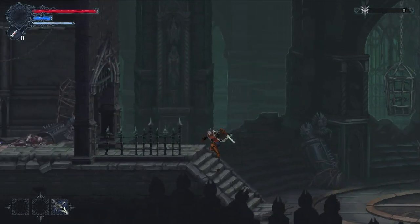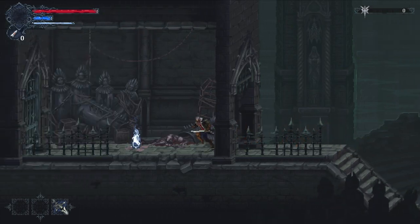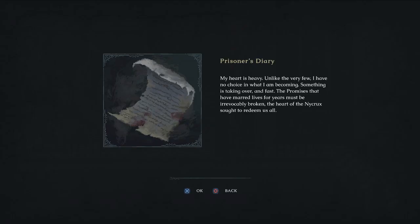First things first: always go left. If the game wants you to go right, do the opposite — especially in Metroidvanias. We have the Prisoner's Diary: 'My heart is heavy. Unlike the very few, I have no choice in what I am becoming. Something is taking over and fast. The promises that have marred lives for years must be irrevocably broken. The heart of the Nycrux sought to redeem us all.'